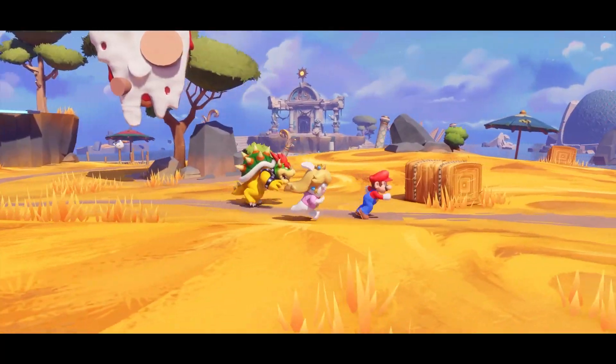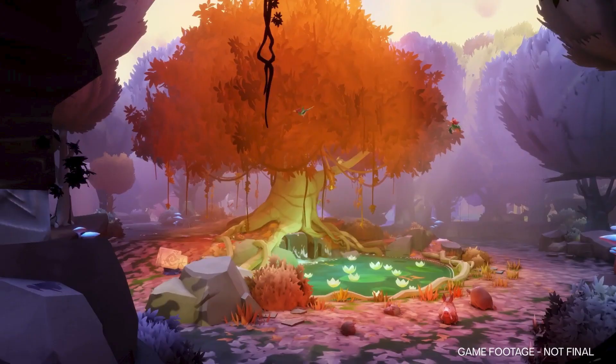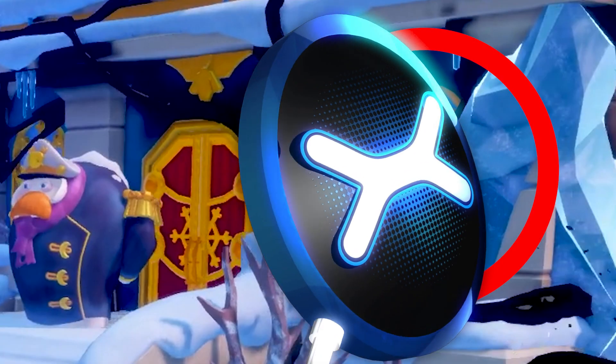The icons on the flags also appear to correspond with the theme of the given world — an acorn theme for this world with autumnal vibes and a snowflake for the icy world. Both icons can be seen as repeated motifs throughout each of the worlds.